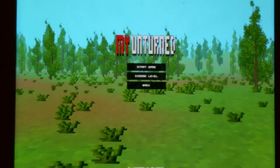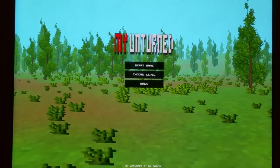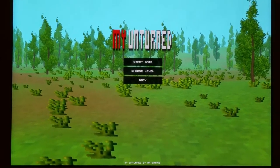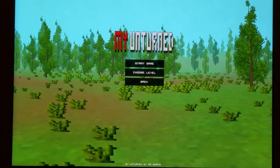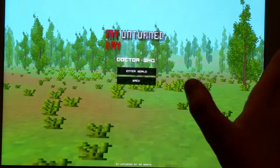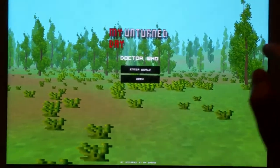I already set everything up and my character name is going to be Doctor Who because I chose the Doctor Glass — get it? Now I haven't actually seen Doctor Who, but here we go. I chose my level, Doctor Who, and this is completely new — I did not play it before, but I know how to do this.